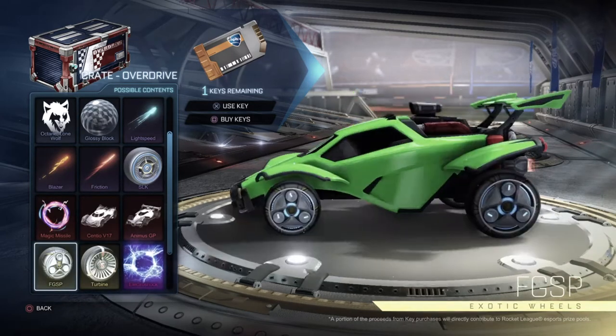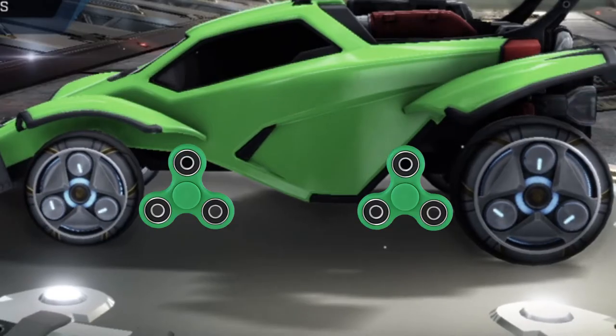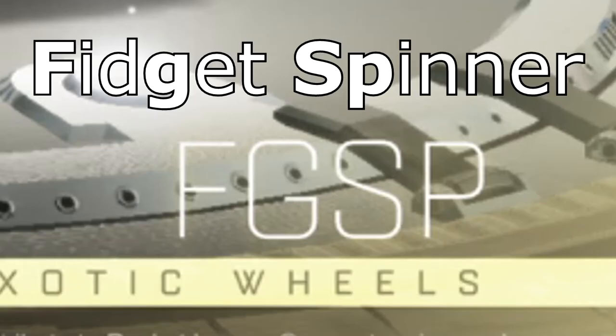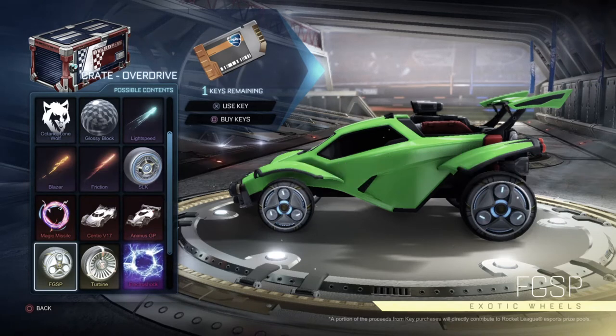Now let's head down to the fidget spinner wheels. Let me just point this out — this is in the form of a fidget spinner. The wheel itself is rotating, or the little circles are rotating like a fidget spinner. The wheel is called FGSP — Fidget Spinner. Guys, these are fidget spinner wheels. Why would Cynex do this to us?